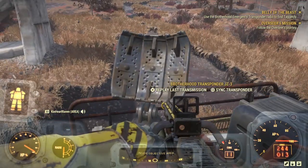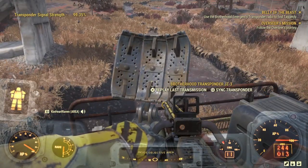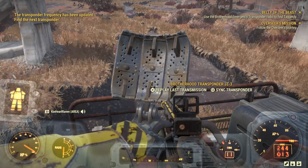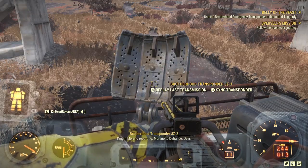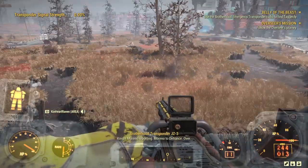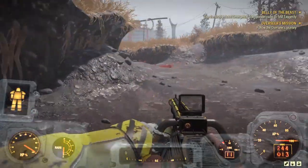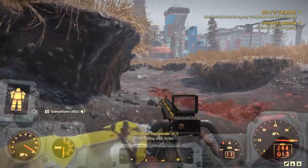What you're looking for is the transponder here. Hit Square to sync it up as it's supposed to, and send you to the next transponder. Then you can press X and listen to the last transmission of the transponder. Now I'll head to the next area.